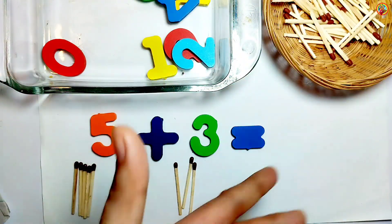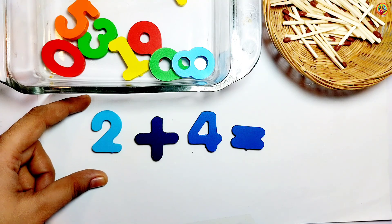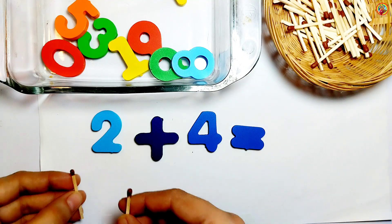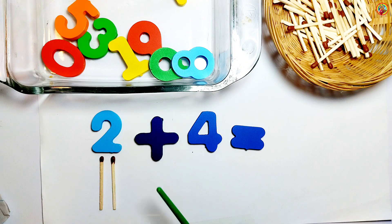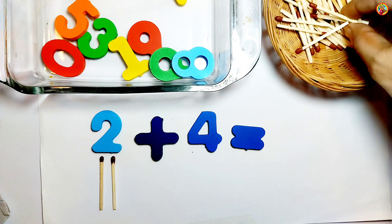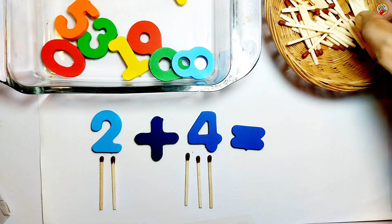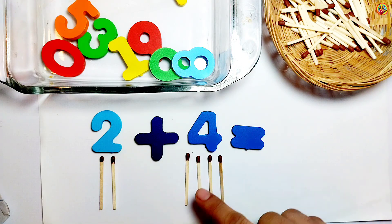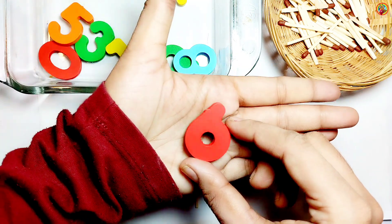2 plus 4. Look, on the left side we have 2 — 2 sticks below 2: 1, 2. On the right side we have 4 — 4 sticks below 4: 1, 2, 3, 4. Let's count: 1, 2, 3, 4, 5, 6. Yes, great — 6! 2 plus 4 equals 6.